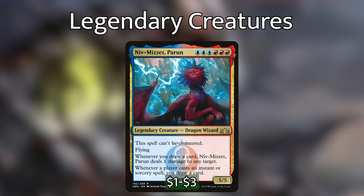Niv-Mizzet Parun is blue-blue-blue red-red-red for a 5/5 dragon wizard. This spell can't be countered. He has flying, and whenever you draw a card, Niv-Mizzet deals 1 damage to any target. Whenever a player casts an instant or sorcery spell, you draw a card. We've all played against a Niv-Mizzet deck and know he's a pain to deal with — but how would you like to deal with multiple copies of Niv-Mizzet?